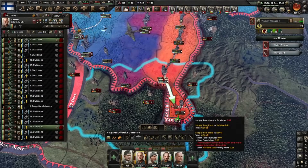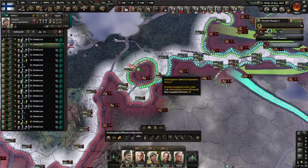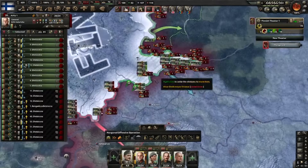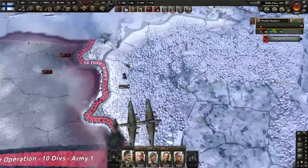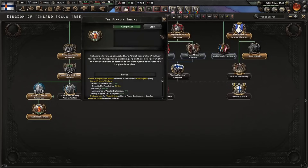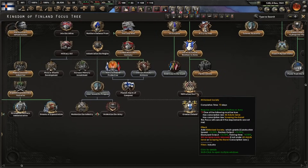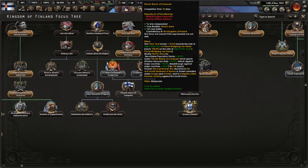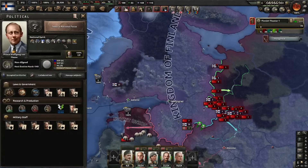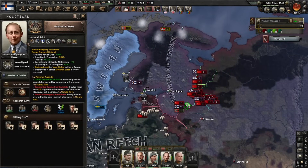That's another supply hub - that's how you attack Soviets, you hop from supply hub to supply hub. See if we can make it to Moscow. The Finnish Throne focus is done - Kingdom of Finland! We can also become the Greater Kingdom of Finland - we need Militarized Society for that. Go to all adults serve and do militarized society. We now have a king - or actually a prince: Wolfgang von Hesse, Crown Prince of Finland.